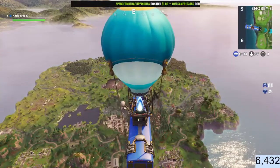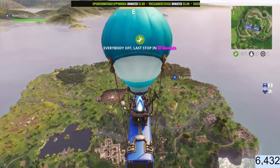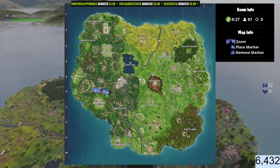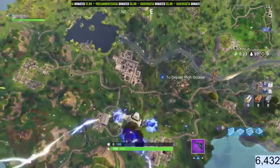Alright guys, this video I'm going to be showing you where the Battle Pass Star is — the free Battle Pass tier, I guess you could say. Follow the treasure map found in Pleasant Park. You know it's going to be at Tilted, right outside at Tilted.